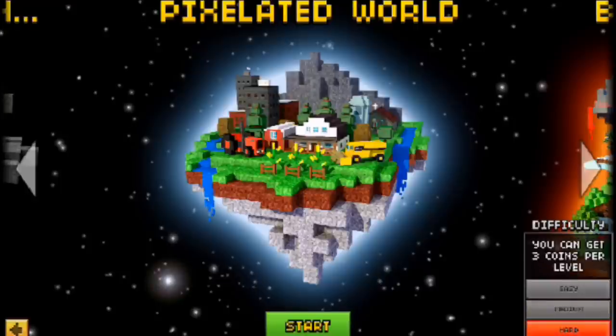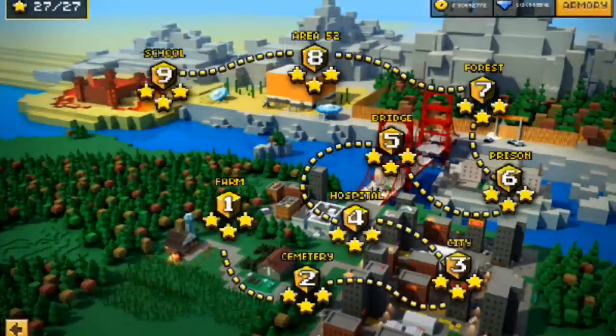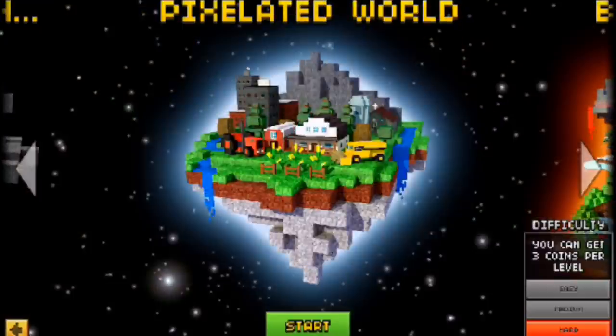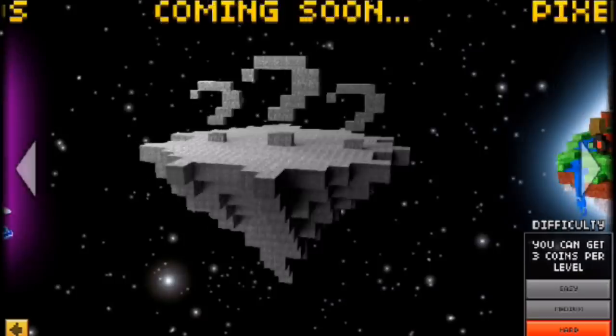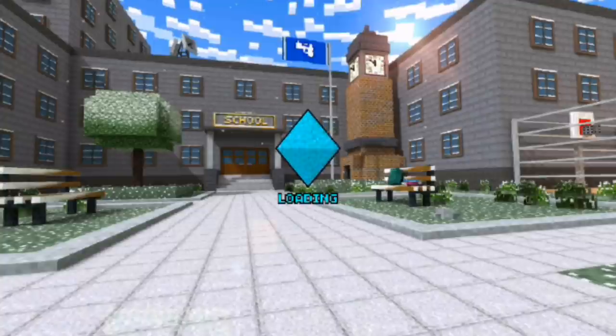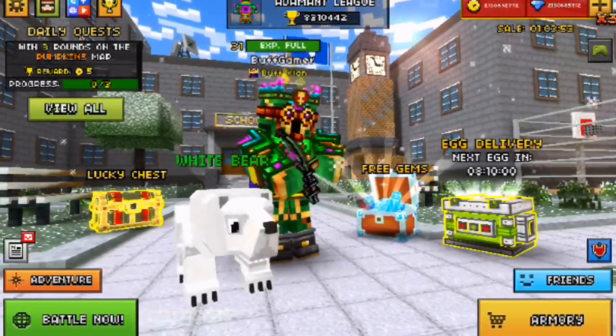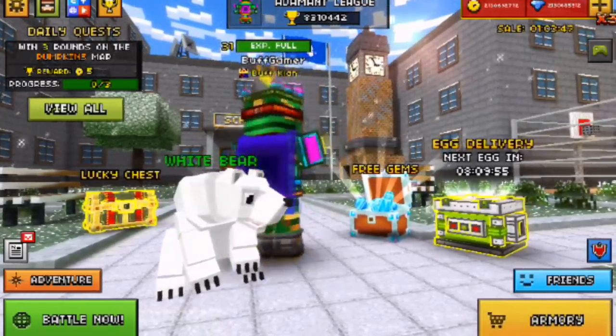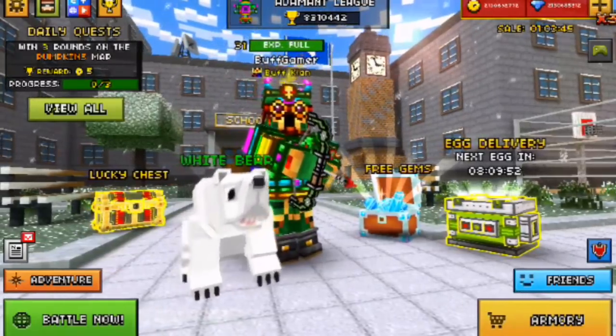We have like nine maps here, so three coins times nine maps is about 27 coins — so roughly 40 coins per day just from Campaign mode. Then you can play Arena mode for a couple hours a day too, like when you're commuting to and from school. You can actually manage to get like 500 coins per day if you follow these steps.